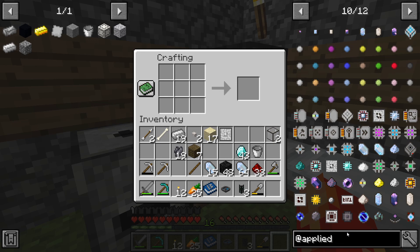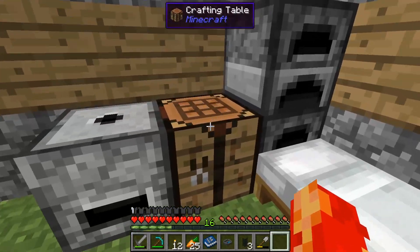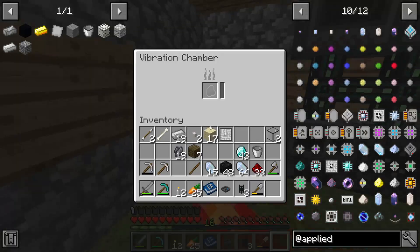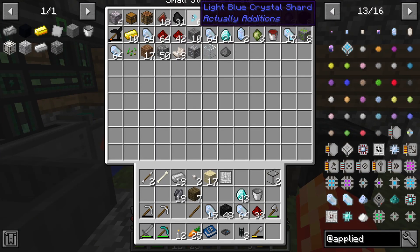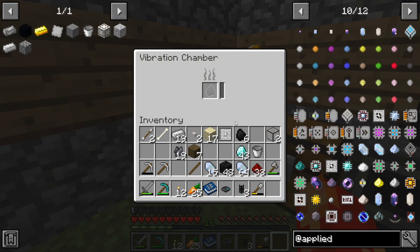The ME drive stores items inside of other items called storage cells. What energy does it use? Industrial Craft 2 - okay. So I think what I'm gonna do is end off the episode there, and next episode we're gonna start with Industrial Craft I guess. See you guys later!